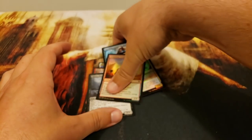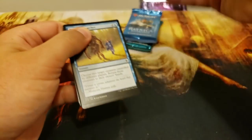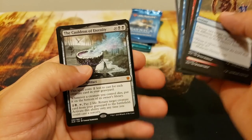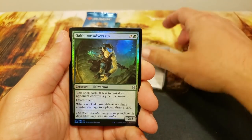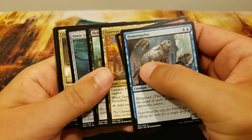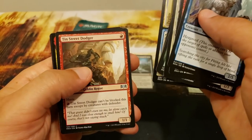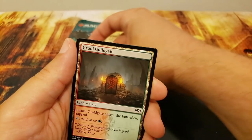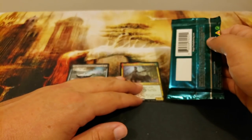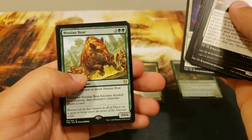Next up: Anthony C. Starting with Throne of Eldraine: Rosethorn, Witch's Oven, and a mythic — the Cauldron of Eternity! Oakhame Adversary is the foil. Ravnica Allegiance next — still yet to hit a shock land. Checking the common slot: Pelt Collector and Nikya of the Old Ways, with a Treasure token. Theros Beyond Death: still hoping to hit Uro. The Nissian Boar, plus a fancy Planes card. Thank you to Anthony C.